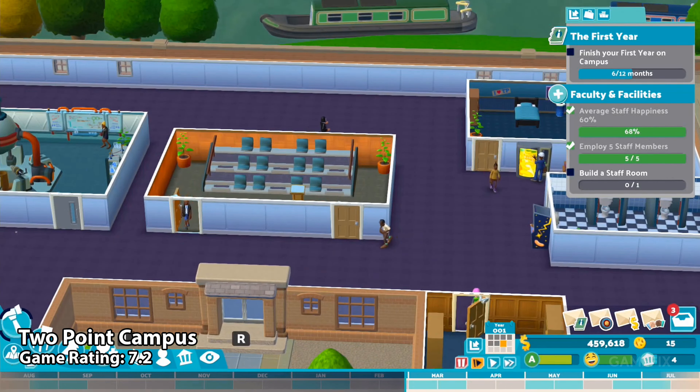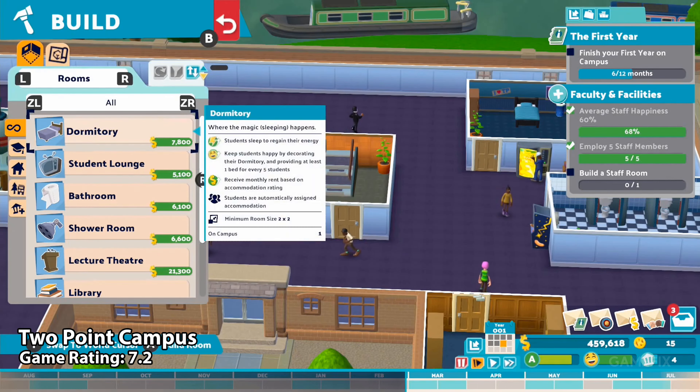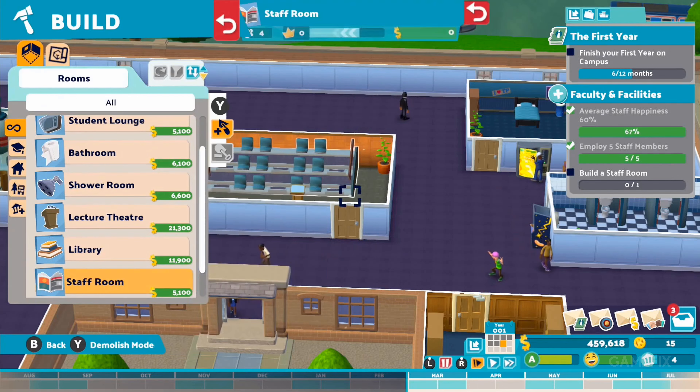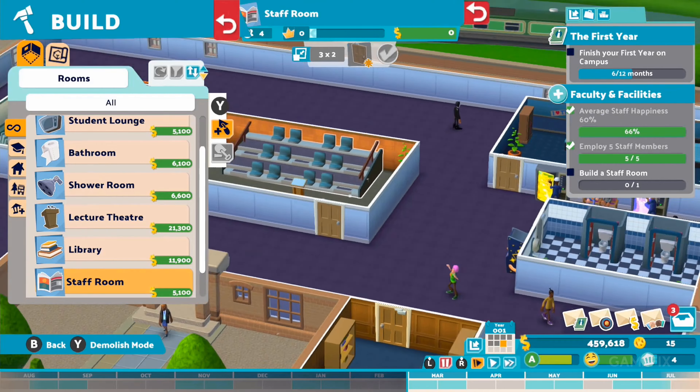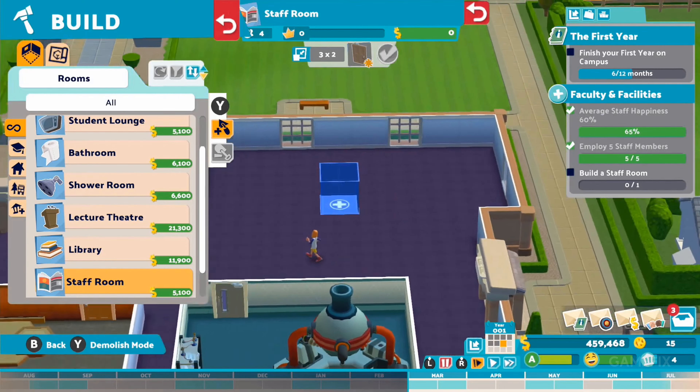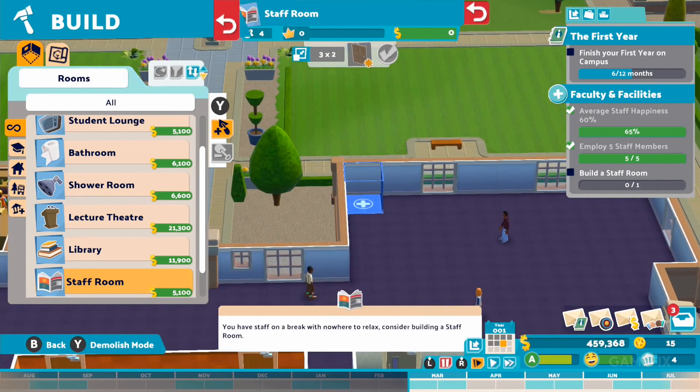If you enjoy Two Point Hospital, then check out Two Point Campus. Just like Two Point Hospital, the game is a wacky management game where this time you're building up a campus. You'll build this place up, hire the staff, and ensure that all the wacky courses you need are ready.